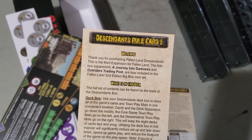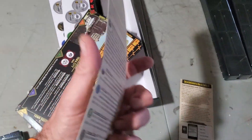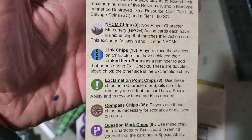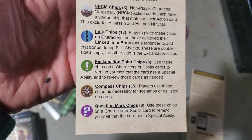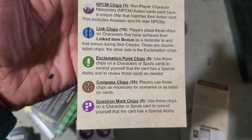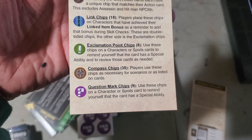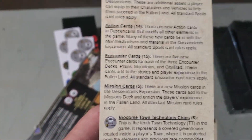You only get one each. This is rule card one. Rule card one is basically just telling you what these tokens mean: non-player character mercenary chips, some link chips, linked item bonuses — okay, that comes in handy — and exclamation point chips. Some of these are just mnemonics; it's just going over the different token types. This is basically just a quick rules explanation.